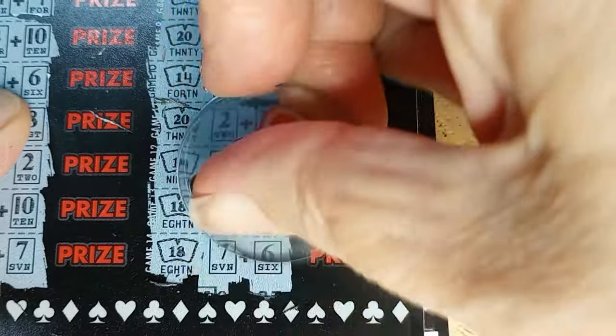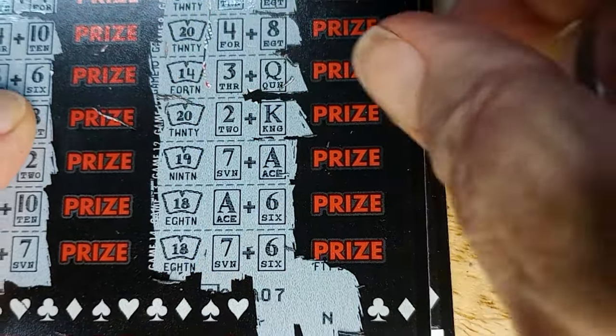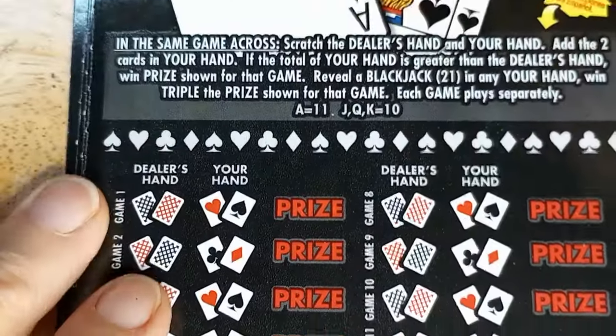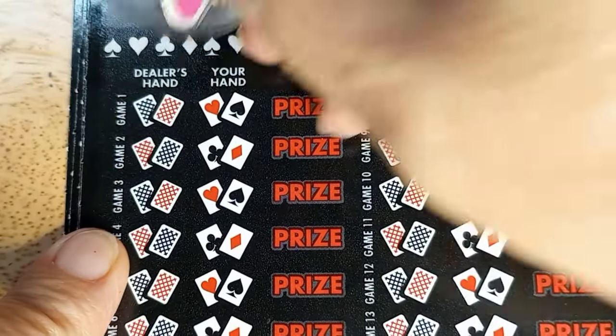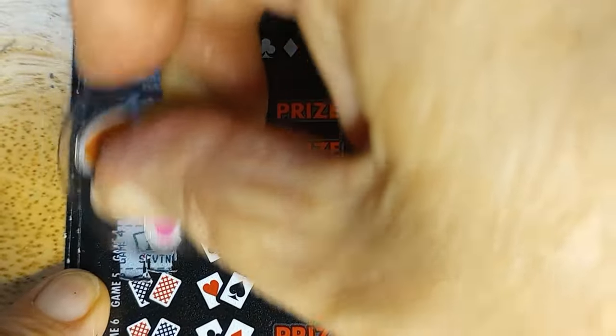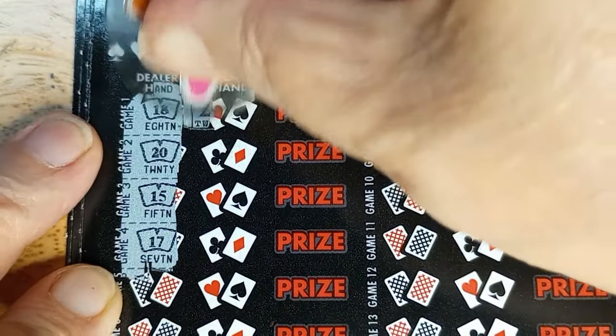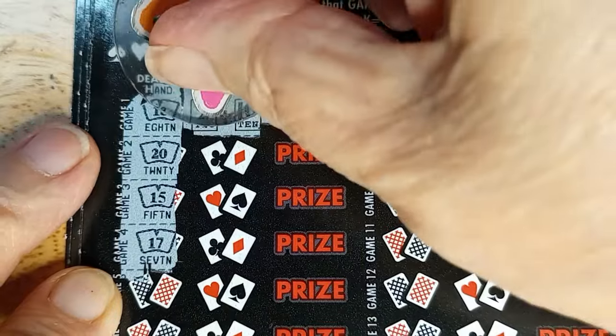That pretty much says it all. Let's go back again, come on, we can do this. Come on butterfly — 18, 20, 15, and 17 is what I need to beat. Deuce is not going to do it, that's a 12.